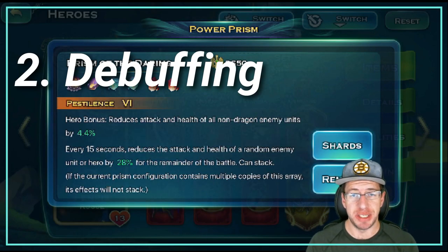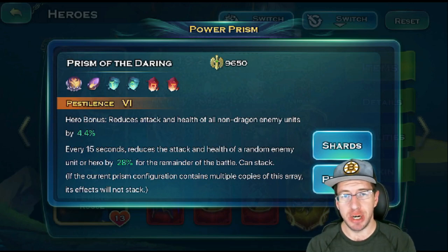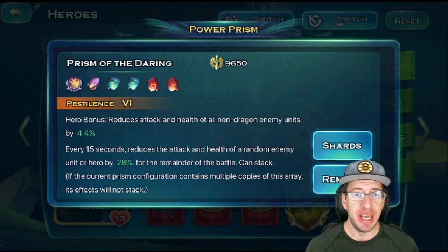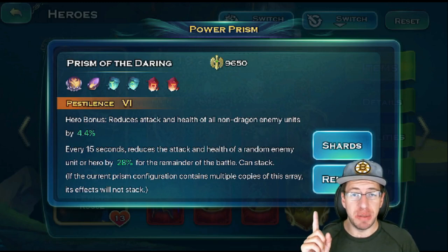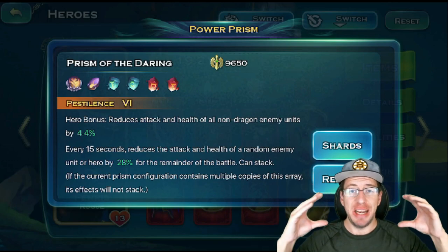The second type is a debuffing Prism — its point is to make the enemies weaker. Pestilence is a great example. Due to Taint's efforts with this shard type, we know it can stack on enemies. The hero bonus reduces the attack and health of all enemy units. Every 15 seconds, it reduces the attack and health of a random enemy unit or hero by 28% for the remainder of the battle, and it can stack.